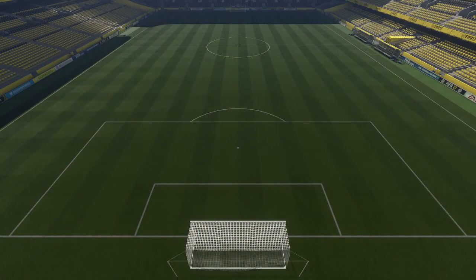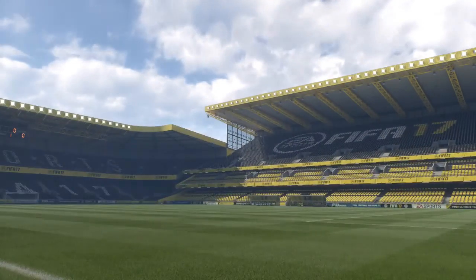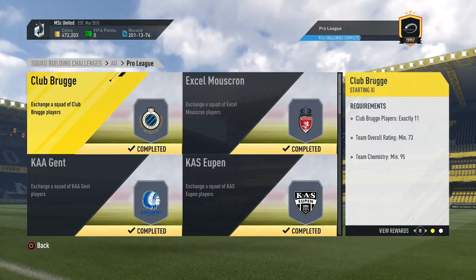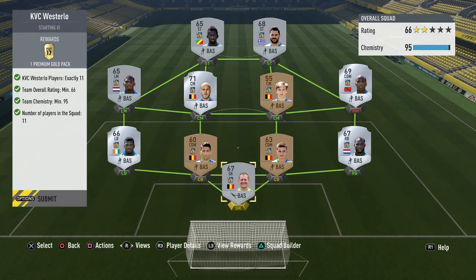Next up is Oostende - it looks fairly expensive given how many silver players there are, but essentially it wasn't that expensive. I was surprised how much player prices decreased over the last couple of days and weeks. When I looked at this over Christmas it was much more expensive, but if you have this challenge still open I'd advise doing it now while prices are low. We need a 70-rated squad and 95 chemistry, which we manage perfectly. Let's hand that in and get a premium gold pack plus 1,000 coins.